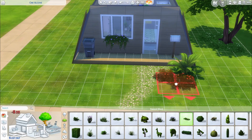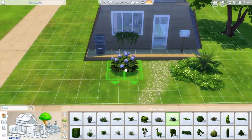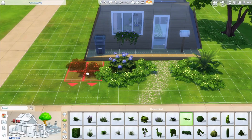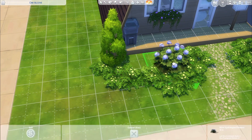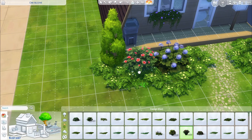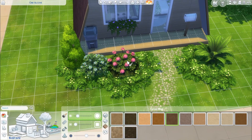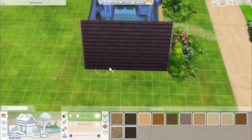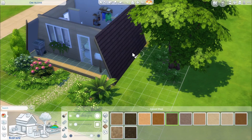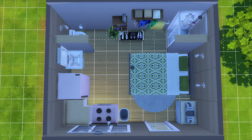Considering some of my other houses where I add a computer and all that, I think this one's a win because it only comes at a fourth of the cost. The screenshots were so weird to take because I tried to get the four corners of the house without getting anything else in there — trying to get that tiny kitchen without the sink, or trying to get an angle of the bed without the shower. Not the easiest to make look appealing.